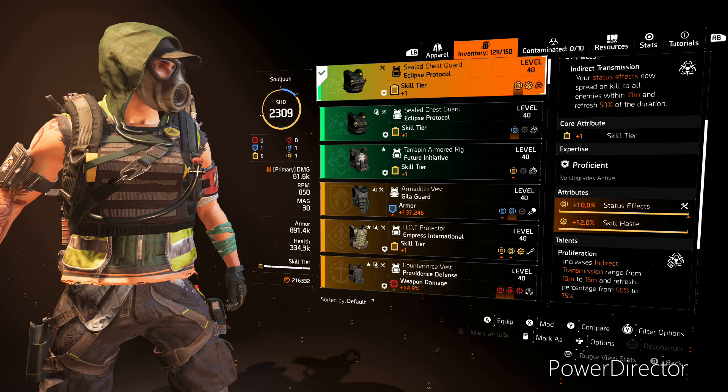On our chest piece, we are running the Eclipse Protocol chest piece, and this comes with a skill tier, status effects, and a skill haste mod. The talent is Proliferation, which says: increases indirect transmission range from 10 meters to 15 meters, and refreshes percentage from 50% to 75%.